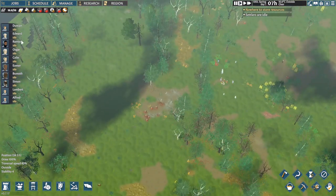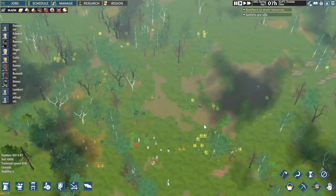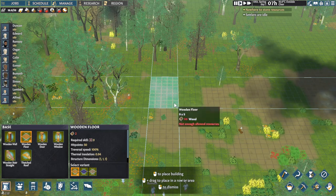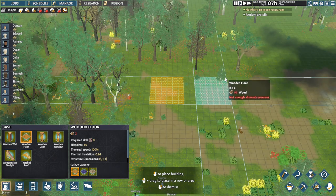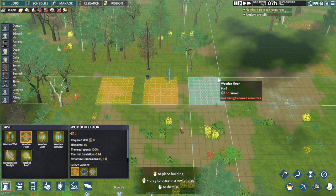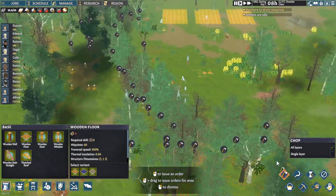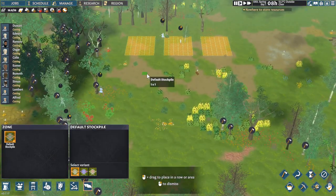We've got 10 people. Normally you start with 3, but I'm starting with 10 just to speed up a little bit of the process. First of all, we're going to have little lodgies — an 8 by 6. We're going to chop the woods down. They love chopping woods down, they do. We're going to have a default pile just outside for everything to go on. We're going to speed this up — they're going to create the floor for us.